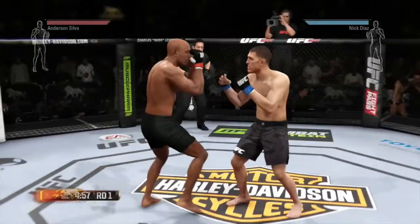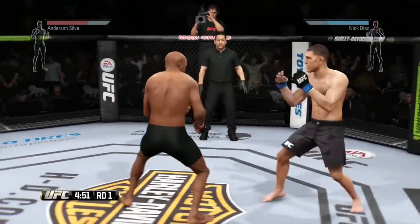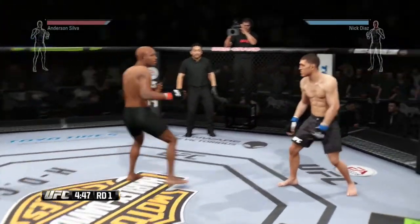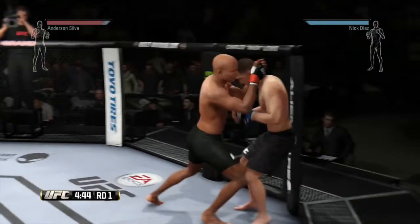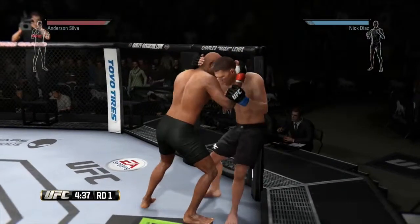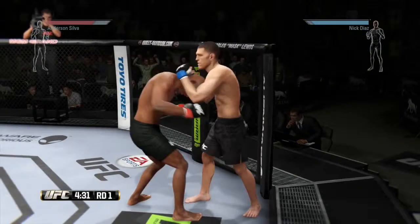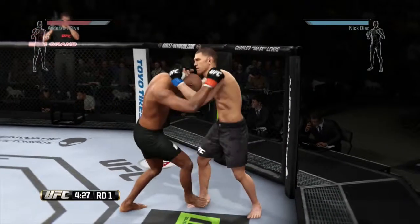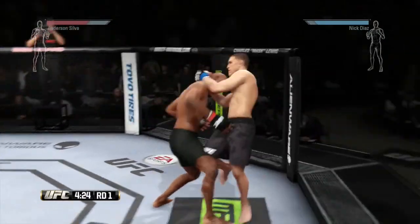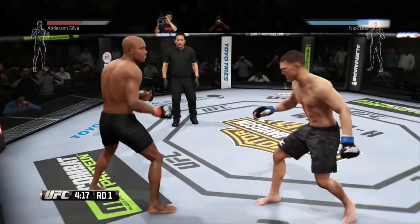Here we go! Tonight's main event of the evening is scheduled for five five-minute rounds. Great shots for Diaz, black shots for Anderson Silva. Nick Diaz has perhaps the best cardio in the UFC today, a regular triathlon competitor. He's a black belt in Brazilian Jiu-Jitsu and has world-class boxing skills.